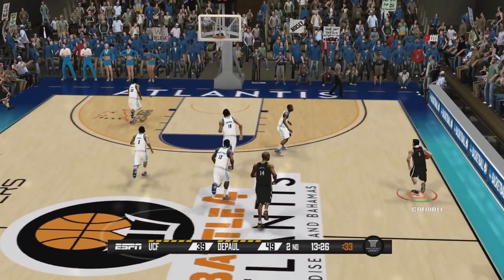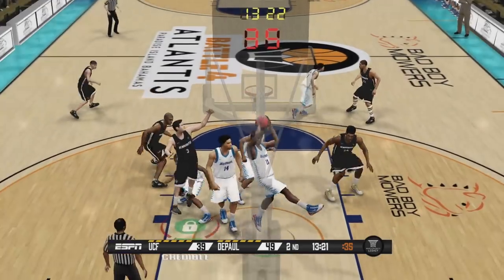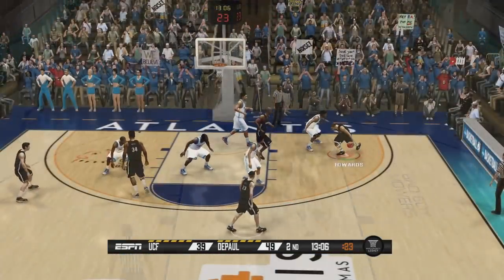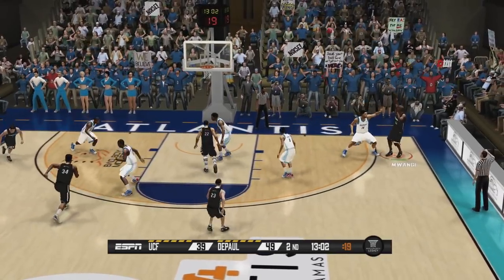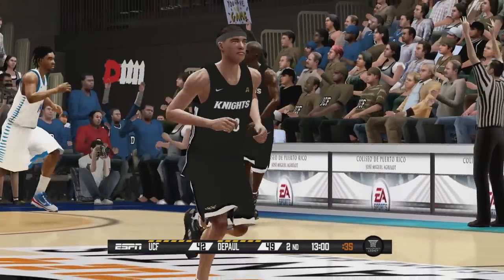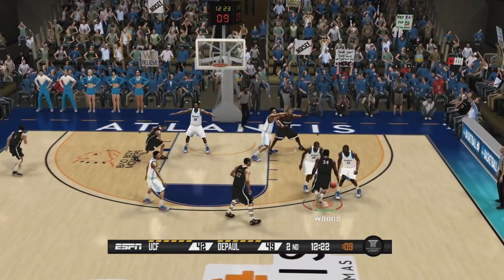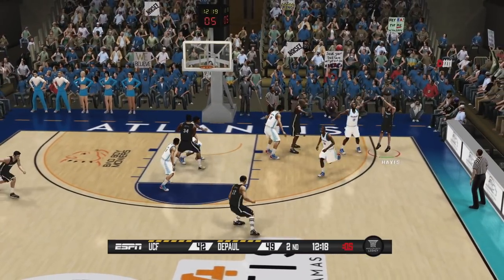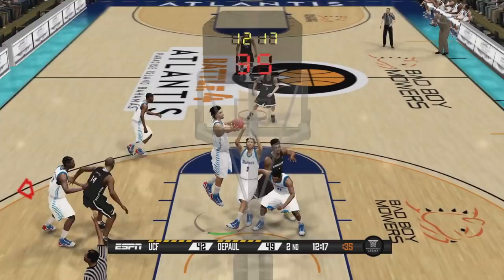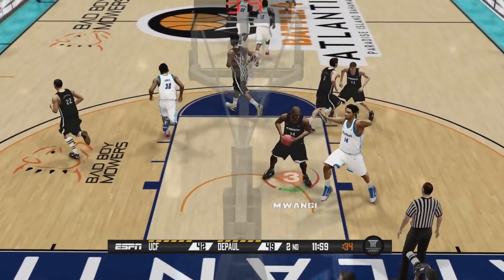Here we go the other way — Credible on the wing driving to the basket. No foul called again — I think DePaul is just getting away with some calls here. Here is Edwards working it to the outside — Mwangi hits the three. Down to a seven-point game now. Let's see if we can go on a little bit of a run. Here's a pass to the post — Mwangi gets doubled, back out to Sam Hayes, and he will not get that one to go. Still down by seven.